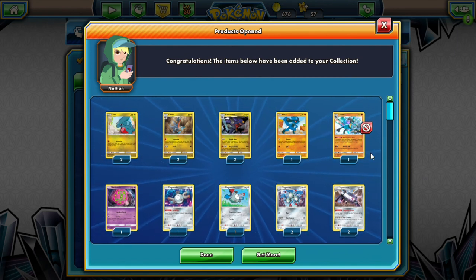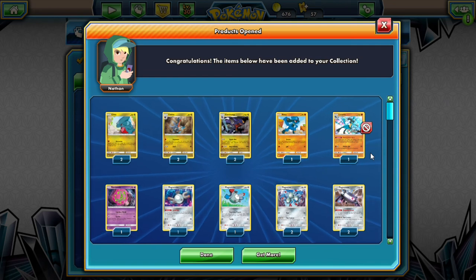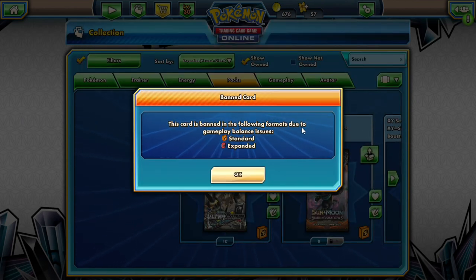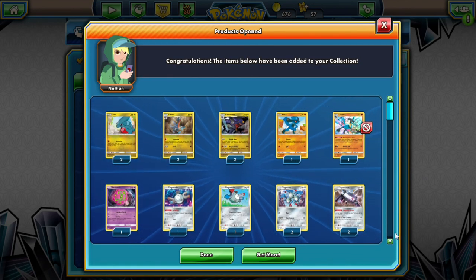Looks like we got the Garchomp line — a 2-2-2. We got the Lucario promo, but we can't use it — it's banned due to issues. We got the Lucario promo, but how is it already banned? That's craziness. We also got a Spirit Tomb and a Magnazone.